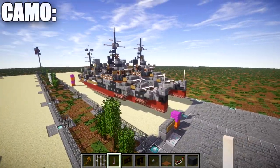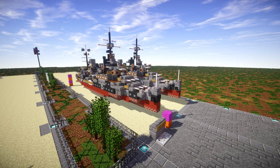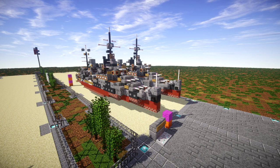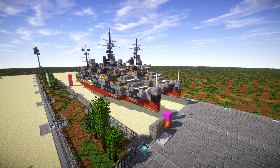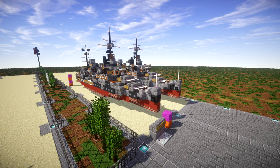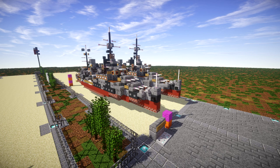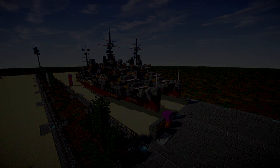That wraps up my tutorial for the HMS Fiji Crown Colony class light cruiser. Hope you guys enjoy the build. A big special thanks to TrenchFighter8 for making this tutorial possible. If you're interested, check out my Patreon — link is in the description. If you use this tutorial, please give me proper credit with a link to my channel or this video. That's all I ask — it helps my channel grow and keeps me inspired to post this type of content. Thank you all so much for watching, don't forget to like, comment, and subscribe — I'll see you guys next time.